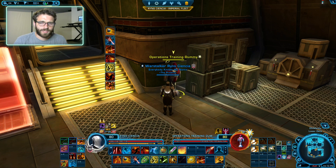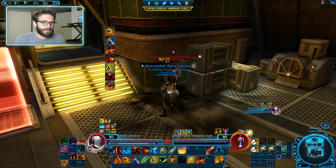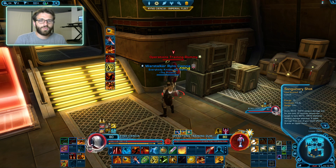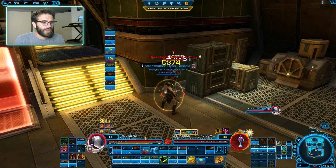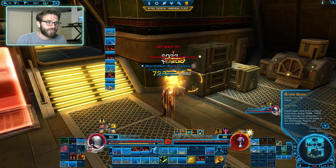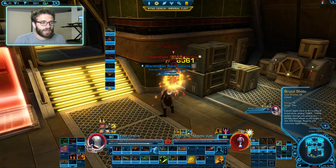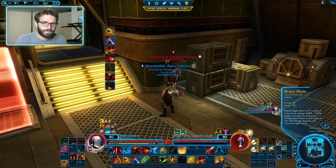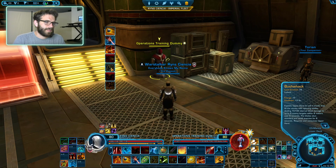Let's recap very quickly. Dots on the target - love to see it, have them on the target at all times. Sanguinary Shot will build an upper hand and will double the dot damage. Point Blank Shot does a whole bunch of damage and makes your dots crit more. Blaster Whip generates an upper hand and a little Unfair Advantage, which enables us to use a whole bunch of Brutal Shots, making the target explode with beautiful dot damage. Now there's one more interaction we need to talk about - that is our Bushwhack.